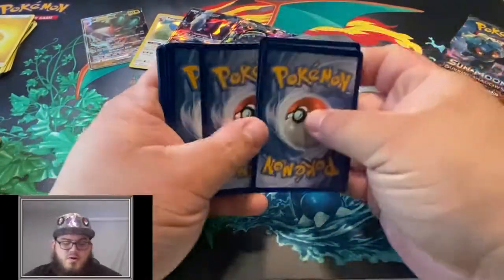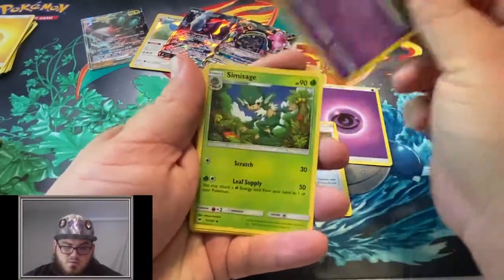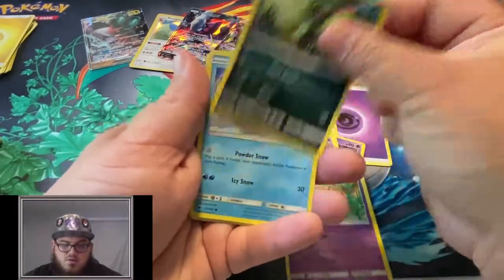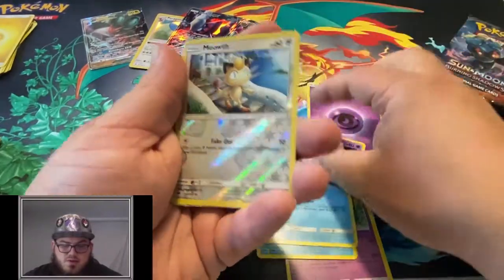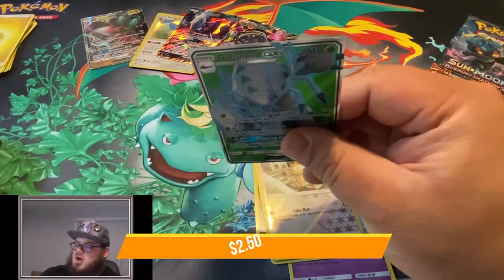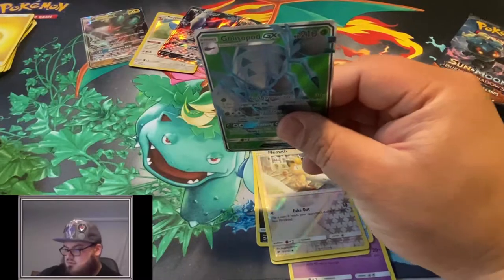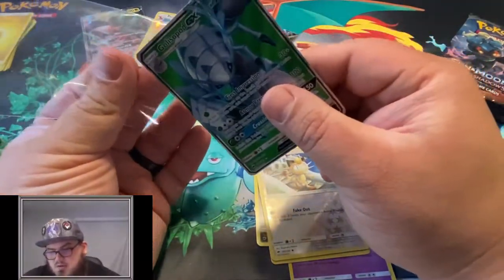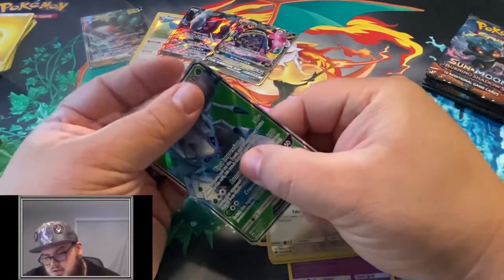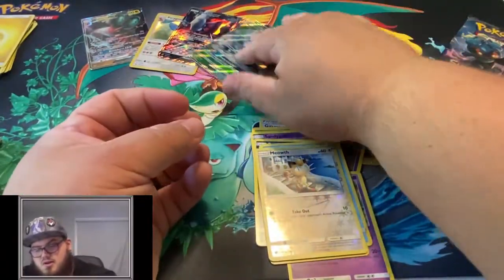Very powerful Pokemon in general. Guzzlord, Whirlipede, Simisage, Sandygast, Venipede, Sneasel, Alolan Vulpix, and a Reverse Meowth - and a Golisopod GX Full Art card! Best pull in the box so far. Now I just need the Rainbow Rare Golisopod. I got a few Golisopods already - I like that card though.